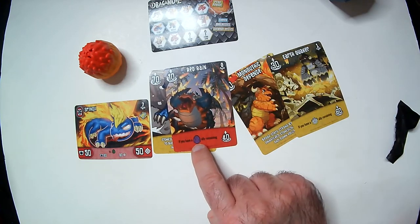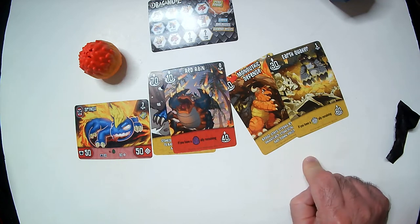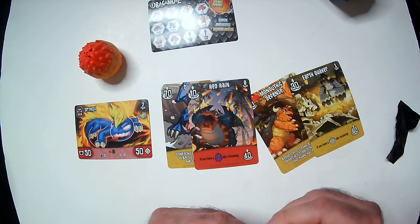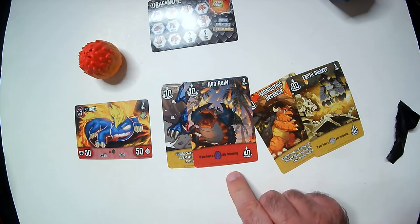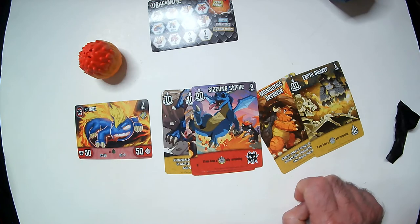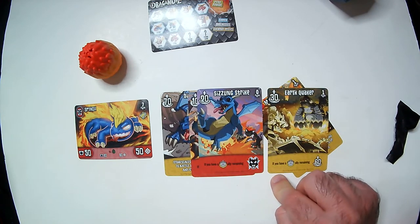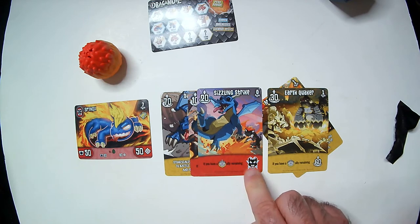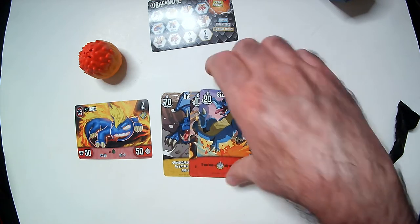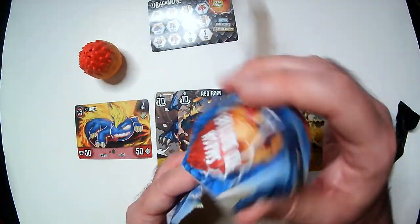Looks like there are going to be different factions — there's like a purple peace faction here. If you have this kind of ally you get 40 instead of 10. And this one here, Sizzling Strike, looks like an instant kill.